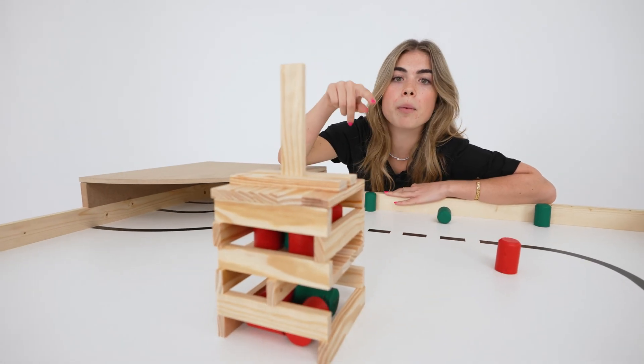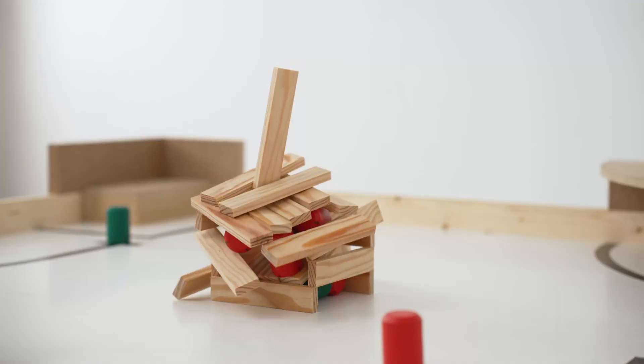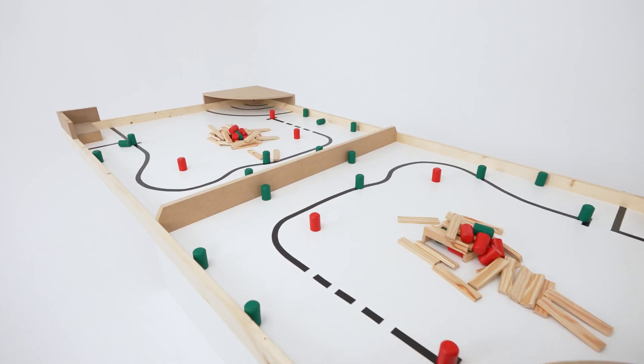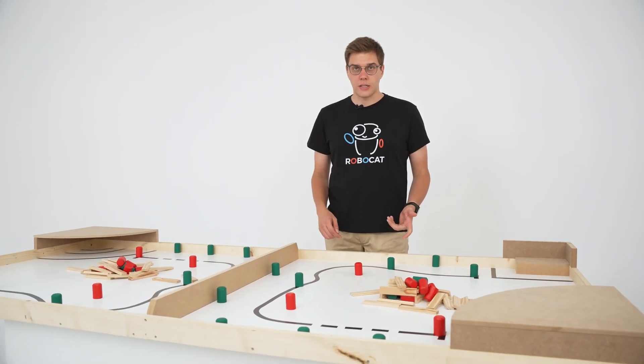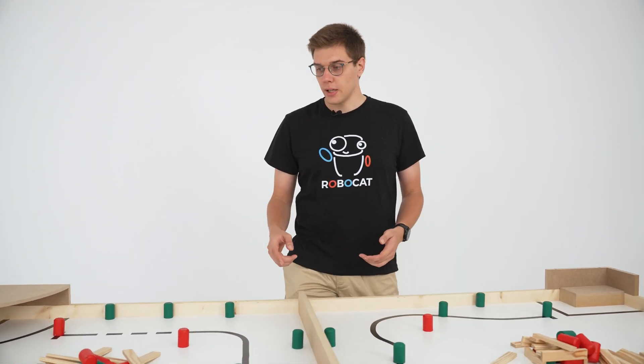Because of the earthquake, the apartment building in the centre of the field has collapsed. You will have two minutes to save as many victims as possible. To start the match, the referee will pull one of the central pieces. This will make the building collapse, but not in the exact same way every time.